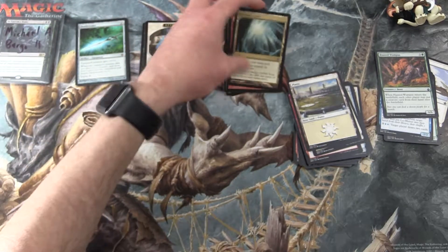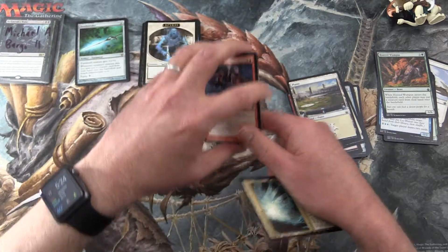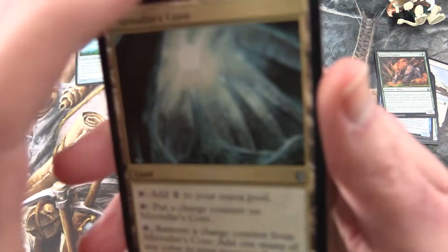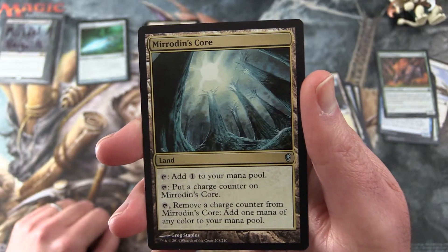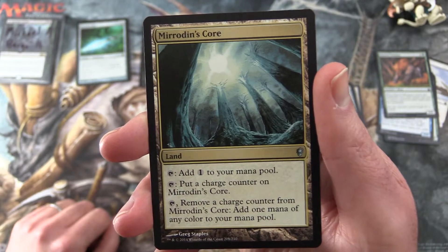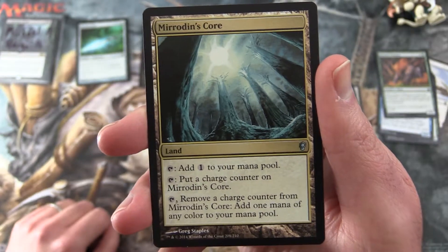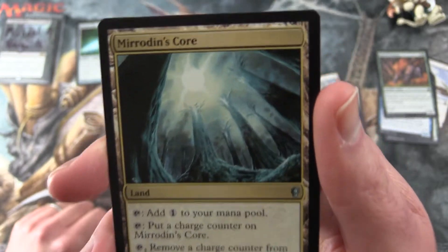And in the Uncommons, Mirrodin's Core caught my eye earlier. It's a land. Tap: add one mana to your mana pool. Or tap: put a charge counter on Mirrodin's Core. Or tap: remove a charge counter from Mirrodin's Core and add one mana of any colour to your mana pool.